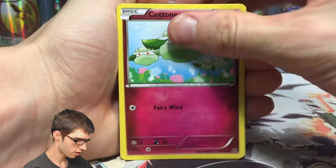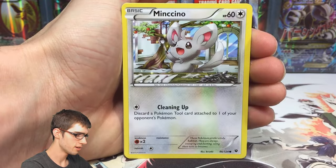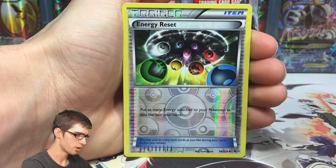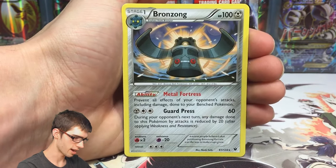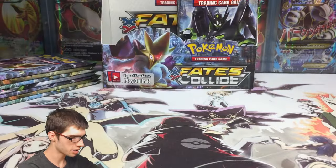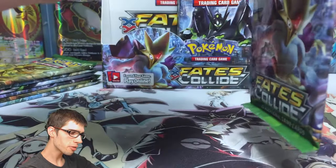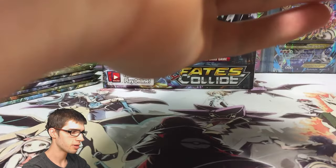Pack two we got a Cottonee, Riolu, Gothita, Whismur, Whismur, Minccino, Fairy Drop, Loudred, Kabuto, Energy Reset reverse, and a Bronzong regular rare. Pack two could not come through, but pack three should come through - if we go by the one-in-three pack ratio, we should be getting a pull in this next pack.